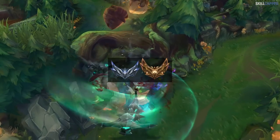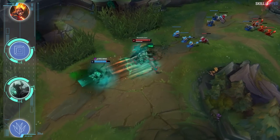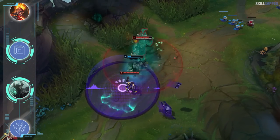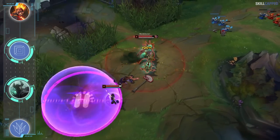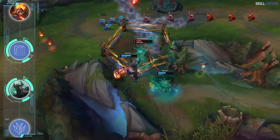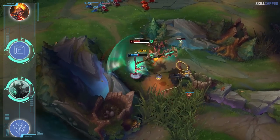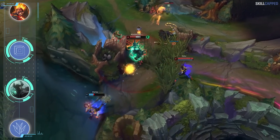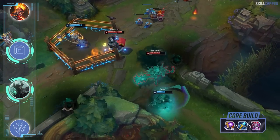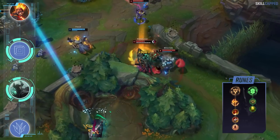Moving on to our silver and gold recommendations, the top lane pick is going to be Mordekaiser. Mord is still a relatively easy champ to pilot but does have a bit of a higher learning curve, which makes him a good fit for silver and gold. Mord has an incredibly strong skirmish post-6 which is an easy power spike to play towards. If ultimate is up you can exert an immense amount of pressure, and while it's down you play a little more reserved. The core build for Mordekaiser is a Riftmaker rush into Rylai's second and Demonic Embrace third. For runes pick up Conqueror as the keystone with Resolve for secondaries running Bone Plating and Revitalize.